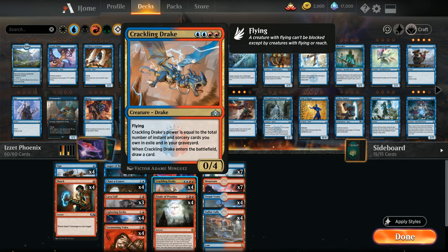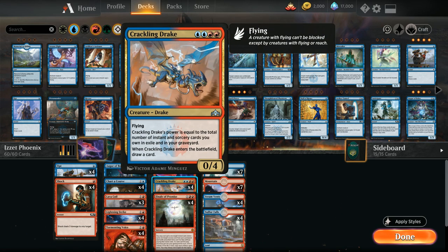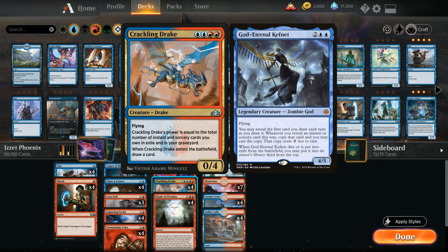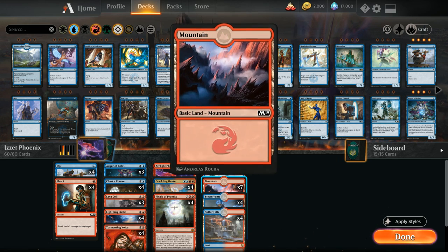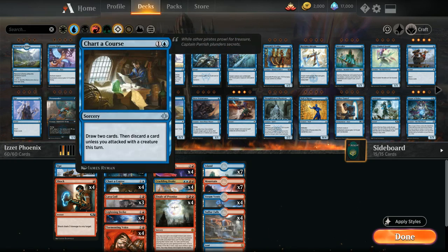We have four copies of Lightning Strike as removal that can also hit planeswalkers or go face. Combining Lightning Strike with Shock, and then getting them back with Finale, gives us quite a bit of burn to close out the game. Our win conditions are four copies of Arclight Phoenix and four copies of Crackling Drake — a four-mana 0/4 flyer that draws a card on entry. Crackling Drake's power equals the total number of instant and sorcery cards in exile and in our graveyard, so cards exiled by Finale still count. Our mana base is 22 lands: seven Islands, seven Mountains, four Steam Vents, and four Sulfur Falls.